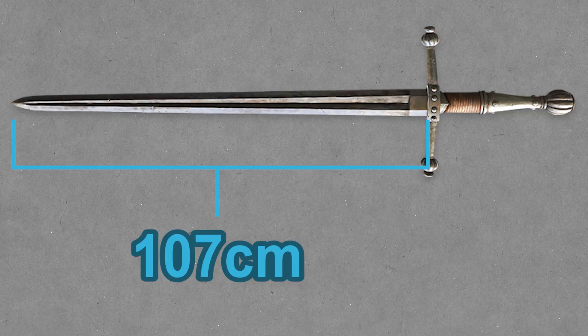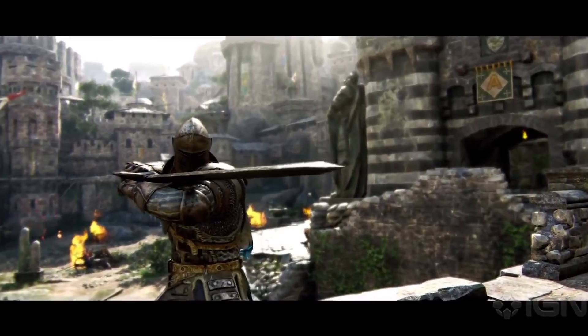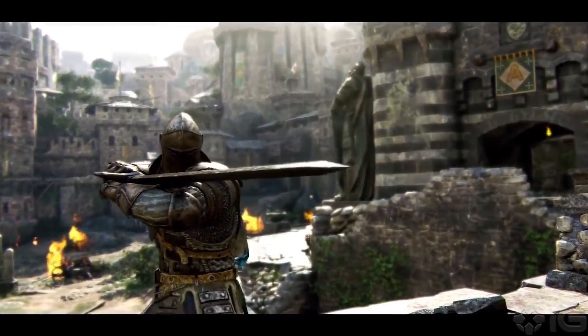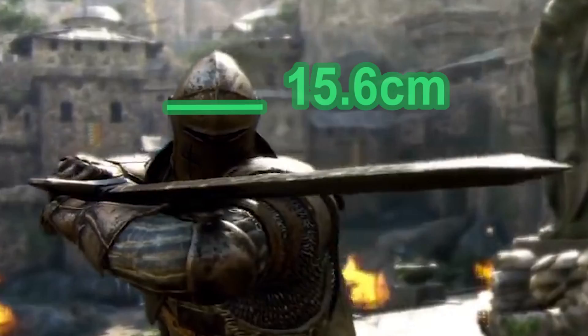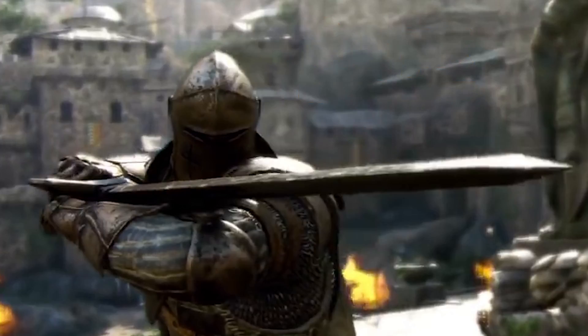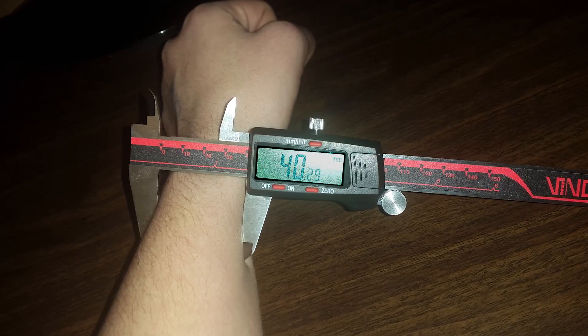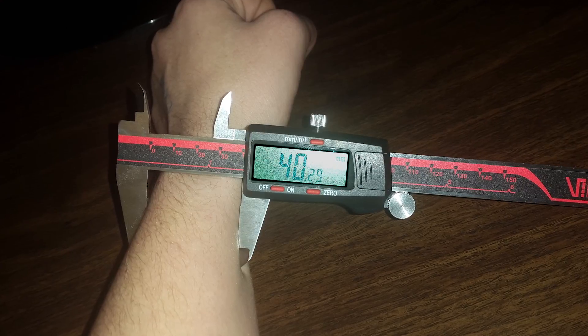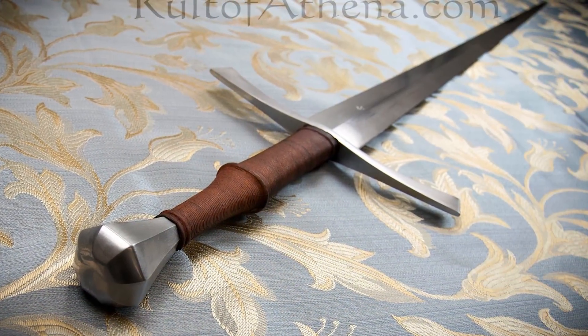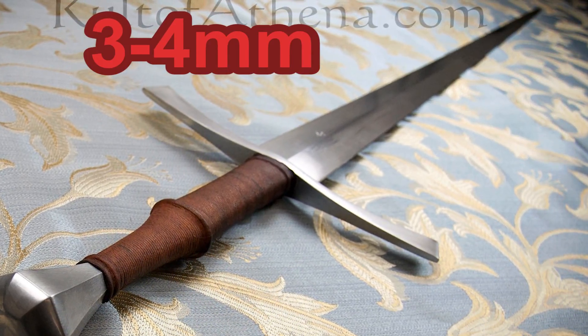Now to find volume we just need the thickness, but for that we're going to need another image. The best one I could find was this moment from the trailer for the game. The only problem is that the sword is at an angle, so I had to calculate the pixel ratio based off of the width of the knight's helmet, which is about 15.6 centimeters wide. This gives us a new ratio of about 6.4 pixels per centimeter, and from this we can determine that the blade is about 4 centimeters thick. For reference, a normal longsword is 3 to 4 millimeters thick — this is literally 10 times that.